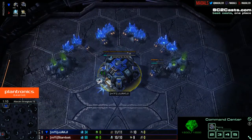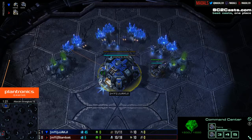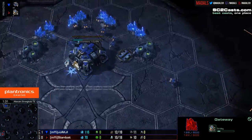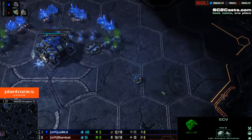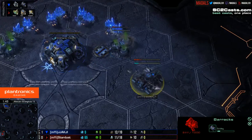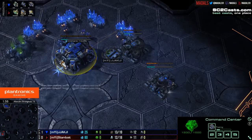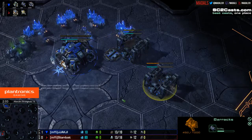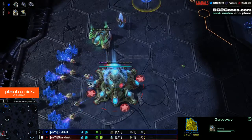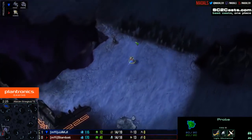Let's recap game number one quickly. Jakji opened relatively normally, just one barracks into an expansion. Stardust went one gate and he wanted to expand, but Jakji blocked it with an engineering bay for ages. So Stardust went a bit more aggressive with his Stalker rather than trying to clean it out quickly, got a couple of kills. He then followed up with an Oracle which got a huge number of kills, but his natural base was still delayed. So he took a greedy third once the engineering bay was gone. Jakji found the third base and because he had concussive shell, he was able to just stim and kite the army of Stardust so well because the Zealots did not have charge and there was no form of splash. And eventually, because of that, Jakji took the game.